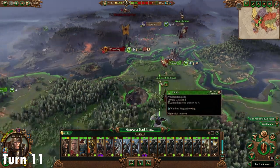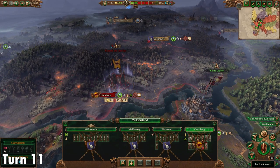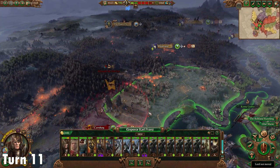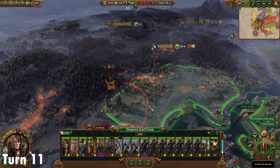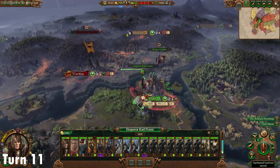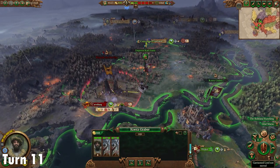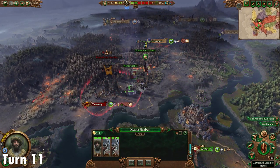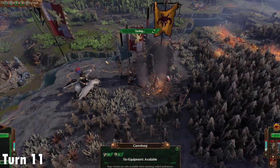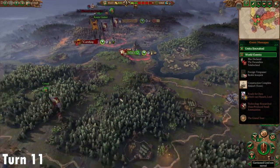There's nothing to say Kazrak hasn't spawned a baby army somewhere, but at this point in the campaign there's a decent chance that taking Karaberg and giving it back to Todbringer raises your fealty with them. I think it raises Imperial Authority if you give back a major settlement, and fealty alone if you give back a minor settlement. So do this fight manually, and then after that you're going to go for Festus.